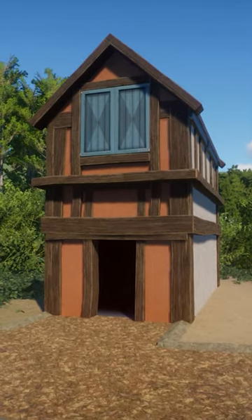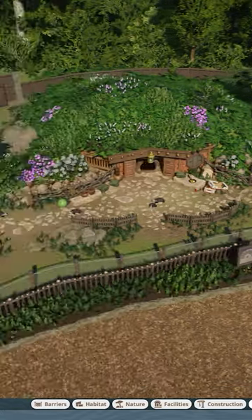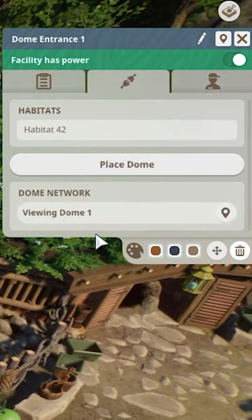Dressing up the entrance is optional, of course, but it'll always help it look just a little bit better. If we actually go over here to the settings, we can see that the dome entrance is connected to the viewing dome.